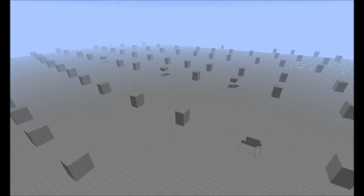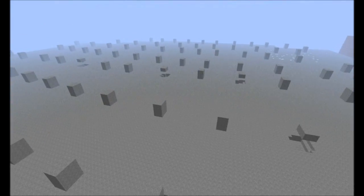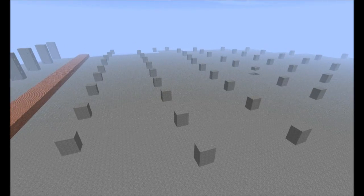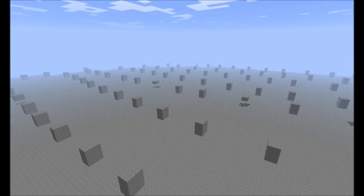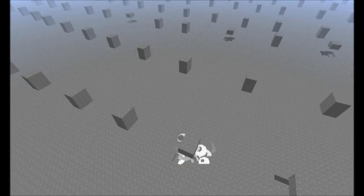For me, one of the most important qualities in a trap or mechanism to use in a Super Hostile map is stability. If it's not 100% stable, I don't even want to bother with it, because it's going to go off before the player even gets to it, and the player's just going to walk up and find a crater in the ground.